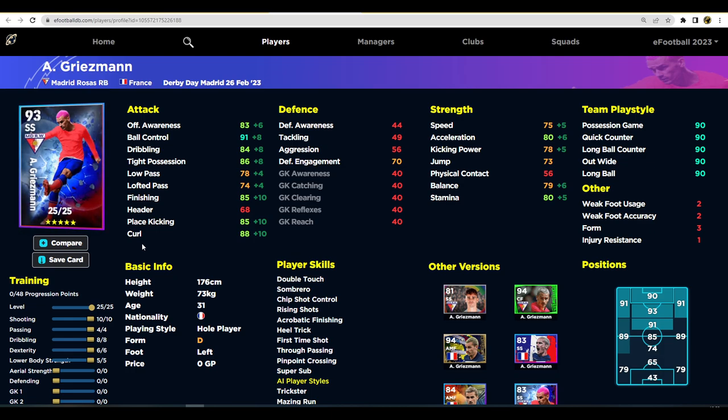Similarly to Lorente, we can train Griezmann multiple ways. The first version is a shooting-focused SS — playing him like Di Maria or Messi. We're not going to have blistering pace; it's more about dribbling, ball control, finishing, and curl. You can see 85 finishing with 10 shooting attributes, and 88 curl with 10 into that. We've also got 80 stamina and 80 acceleration. Bring him on in the 70th minute as a super sub and you're going to be able to score a couple of goals.